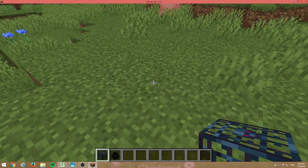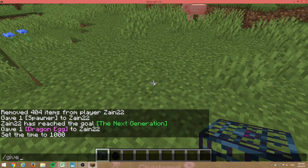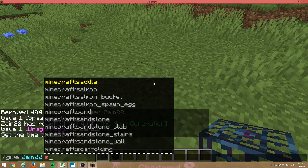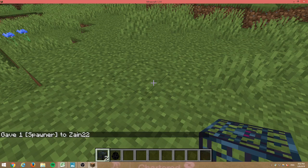So first you get a mob spawner. If you don't know the cheat, here it is: it's slash give, your name, and then you just type in 'sp' and it will be the top one. It's called a spawner, not a mob spawner anymore. You type that in and you get a spawner.